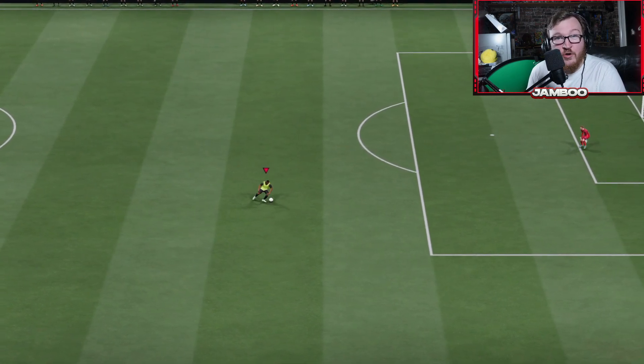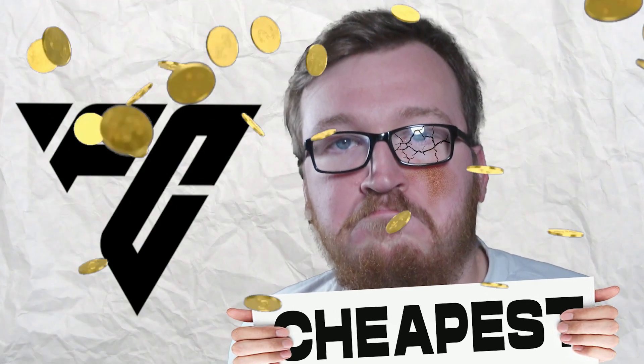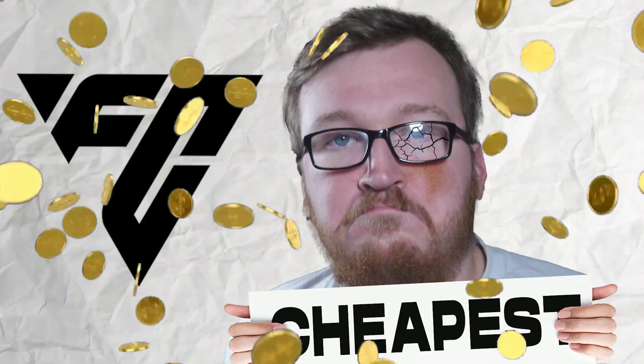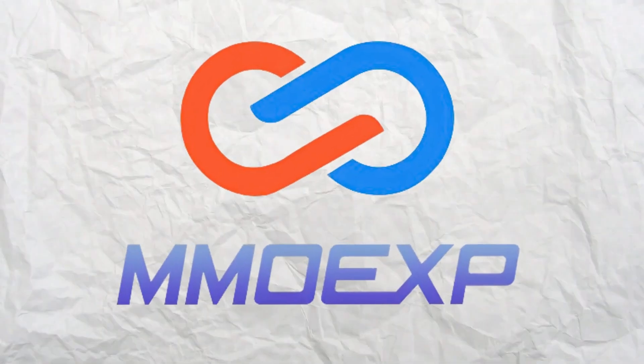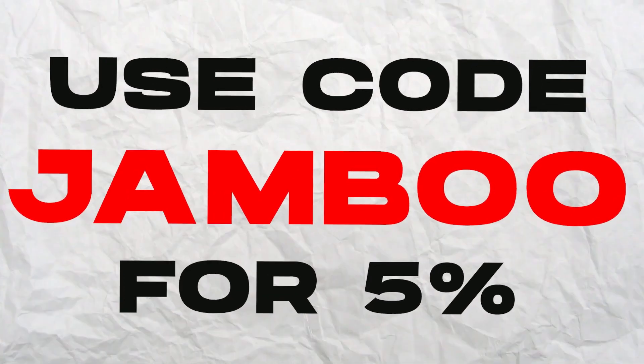Let's try and hit 100 likes on the video and subscribe for more tips. If you want the cheapest FC24 coins to get ahead of the competition, check out MMOEXP by clicking the link down below and use code JAMBOO for 5% off.